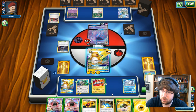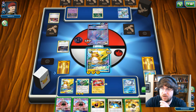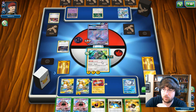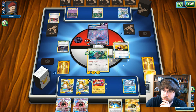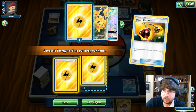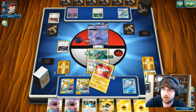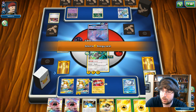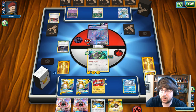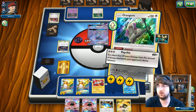Set up this Raichu. If I can get in with Oranguru right now, that's my best play. I just need another Lightning Energy. Max Elixir — nope, that's fine. I got seven cards so I cannot Sycamore anymore. We're going to retreat out into the Oranguru and use it as the main attacker. Energy Retrieval — grab these two back. In case he destroys my Magnezone, I want the other Raichu set up. I can still go for Thunder technically.